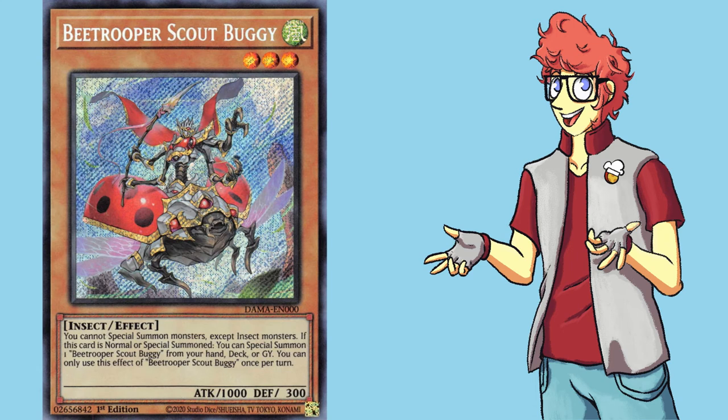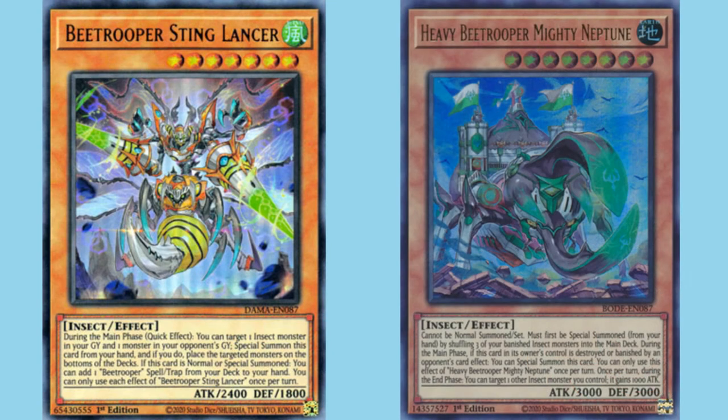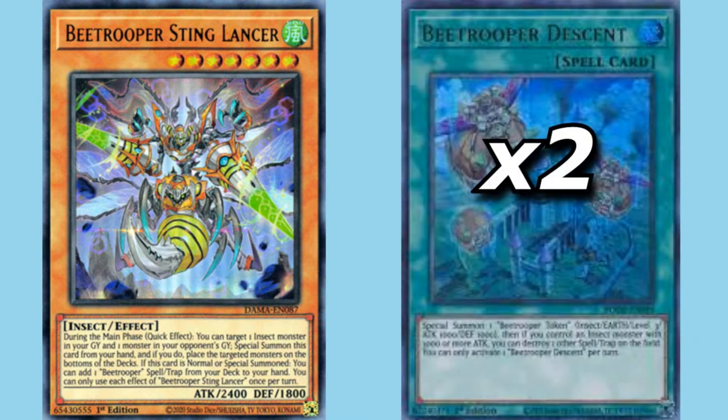Scout Buggy is a pretty great Bee Trooper, but one I'm passing up on. Being two monsters in one is quite nice, but he locks us into insects while he's on the field, which is bad since our on-board bosses aren't bugs. We are running two more bigger Bee Troopers: one Sting Lancer and one Mighty Neptune. Lancer can drop himself onto the field as a quick effect, making him like a pseudo DD Crow, and he searches for a Bee Trooper spell or trap on summon. Neptune lets us reuse bow resources, returning three banished insects to the main deck. Being a beefy 3000 attack body is nice, but having some slight protection is even better. During any end phase he can permanently buff another insect by 1000 points — if I pump up one of my boss monsters, it could be devastating. The cards that can be searched by Sting Lancer are Double Descent and one Flyin' Sting. Descent is a spell that summons a free Bee Trooper token, and if I have a big bug on board, it can pop a back row. Flyin' Sting is a reusable counter trap that can negate and destroy a monster.